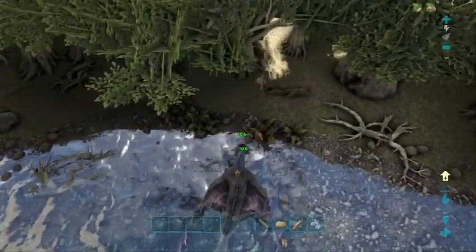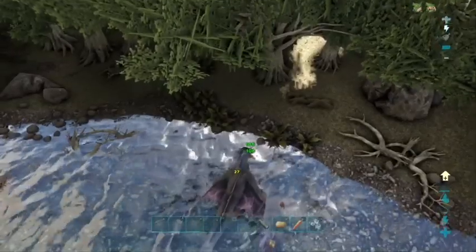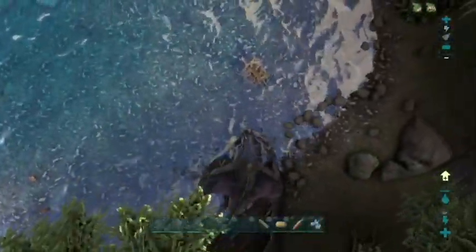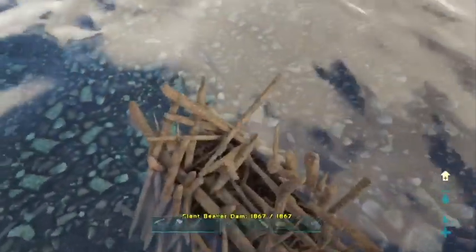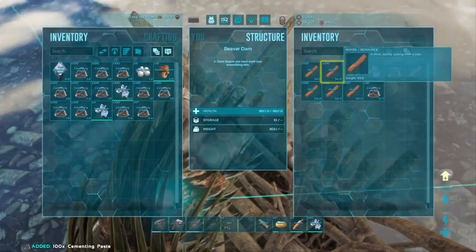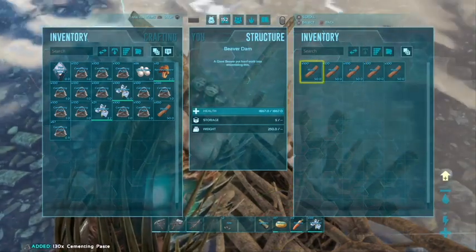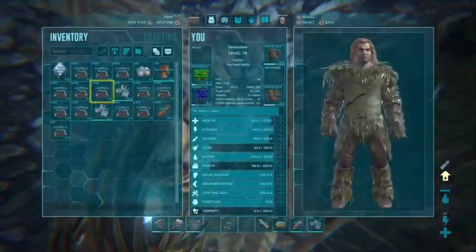There's one beaver there - I'm just gonna finish him off quickly. So yeah, the cement and paste, it's pretty easy to get. Just go around and grab all of these beaver dams, because beaver dams are much better than having to craft every single piece of cement and paste separately - because that sucks. I'm gonna drop all the wood though because I don't think my wyvern can carry it. Wood weighs 50 per stack so I'm gonna drop this wood here.